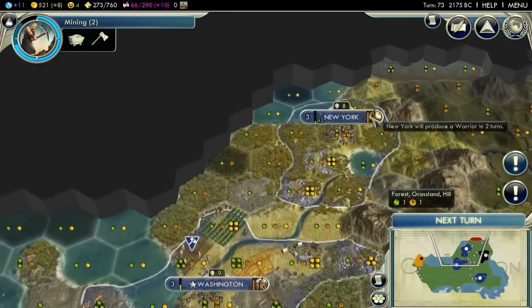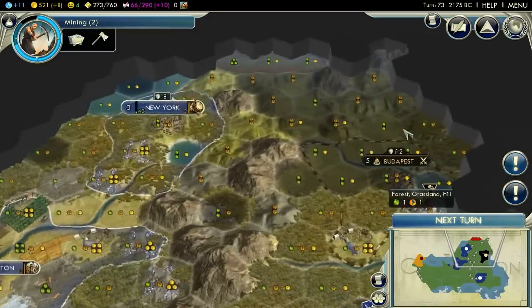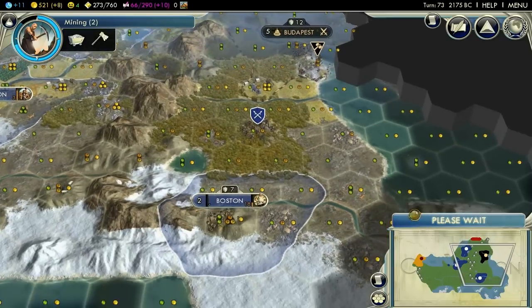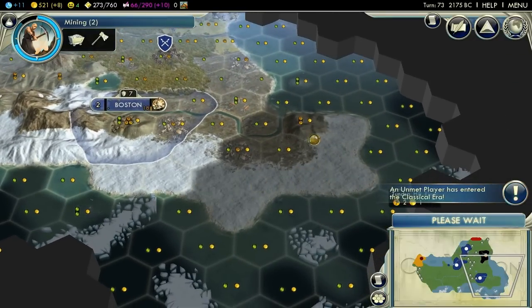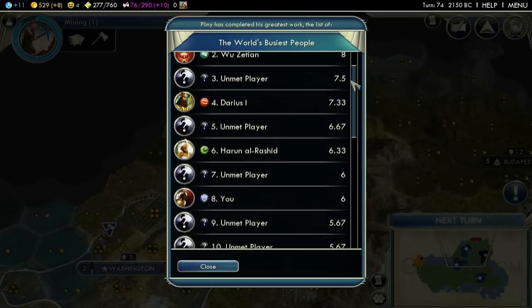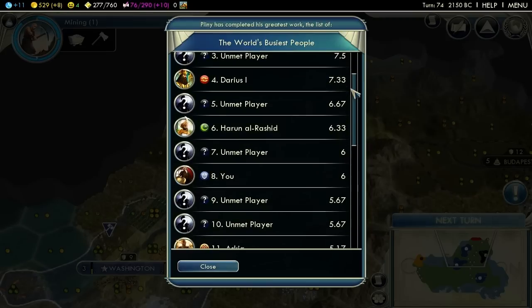You've almost finished your worker. He's expanding down towards me. Wouldn't mind another city up here - it looks like it would be good on production but poor on food. Budapest may have to come under my protection, and by protection I mean dominance. That's crappy land. I wouldn't mind another city here just for land's sake, but it's going to be terrible and just add unhappiness.